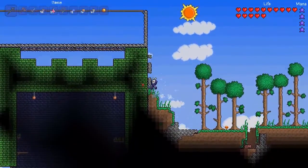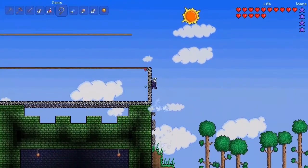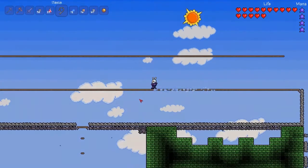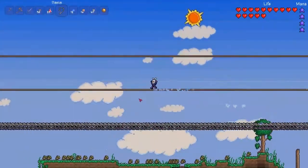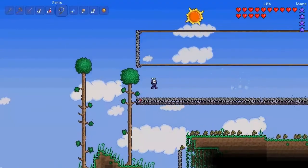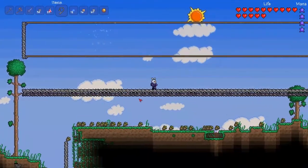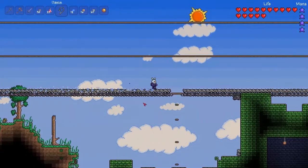I did decide to come over here, and I'll show you what I did real quick. To beat Skeletron, I like making a platform kind of like Super Mario Brothers. So you have ways to jump up and jump down and avoid Skeletron the best you can. So I did it that way.